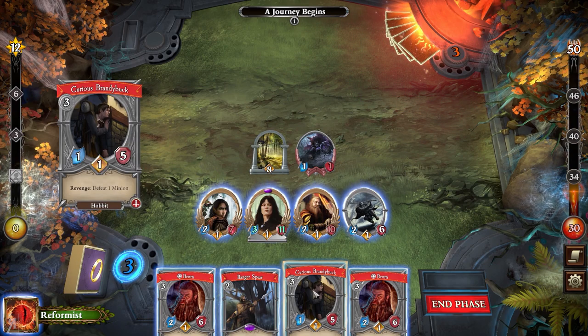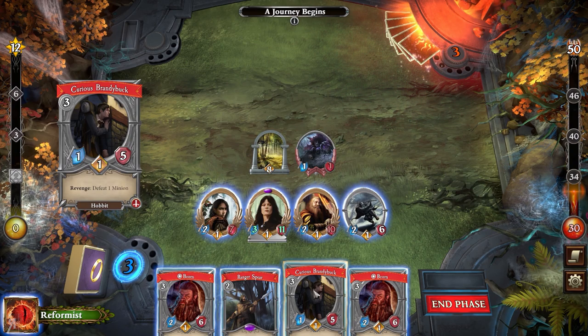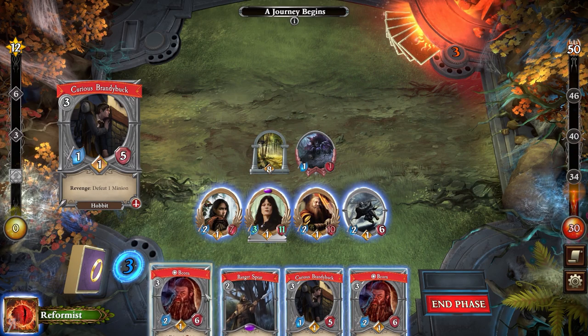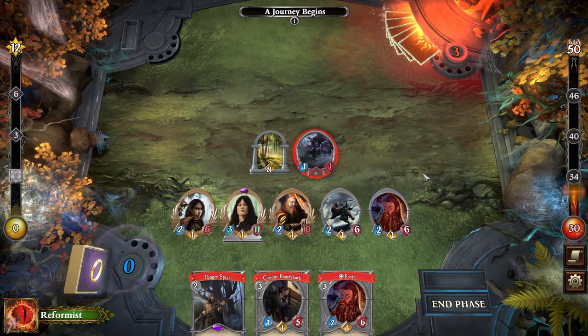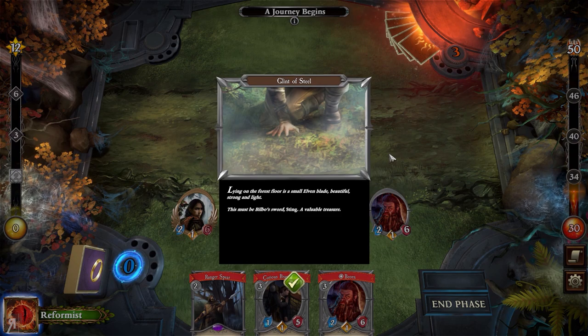We also have Curious Brandybucks - these are Hobbits. Revenge is another ability I didn't cover in the previous episode: when the Curious Brandybuck dies, he takes an enemy minion with him regardless of how powerful - it could be the strongest card ever and it would be defeated. A really cool card. I'm also going to play one of these Beyond guys because they're fantastic - though you can't attach anything to them, which is a bit of a shame. There we go - we have cleared the board.